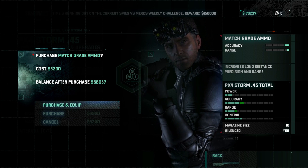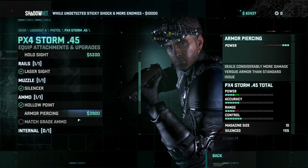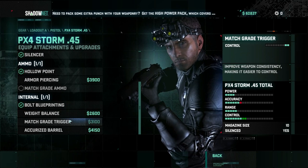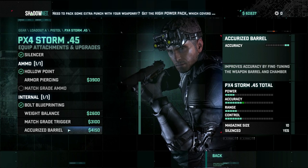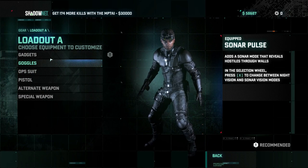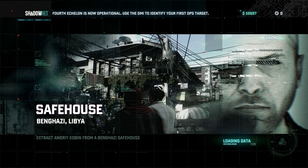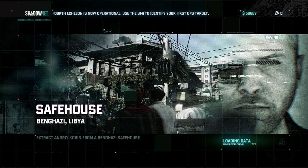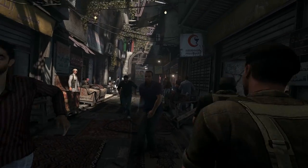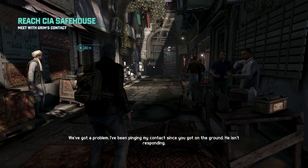In the upgrades screen, you can buy improvements for your gun. Accuracy and range are pretty important — this PX-4 Storm has terrible range, making headshotting people at distance really hard. Getting headshots at range is important because if you get caught in an open firefight early in the game with shitty equipment, you're going to get absolutely destroyed. Fourth Echelon doesn't have a lot of money to spend. I never actually played Conviction — I bought it, but my brother installed it and because of the DRM, I couldn't play it.